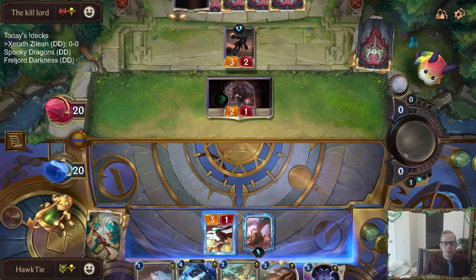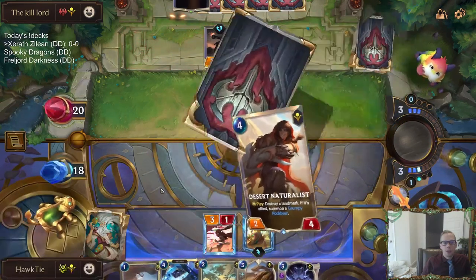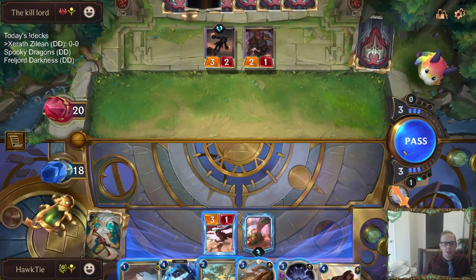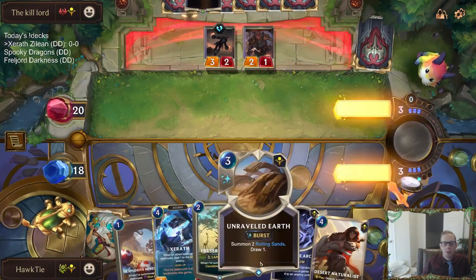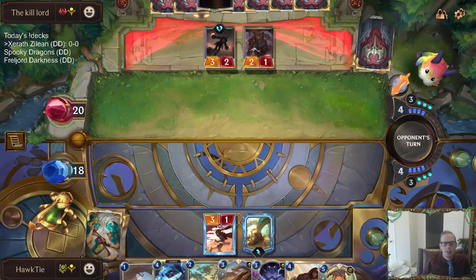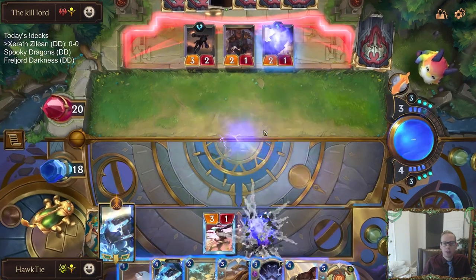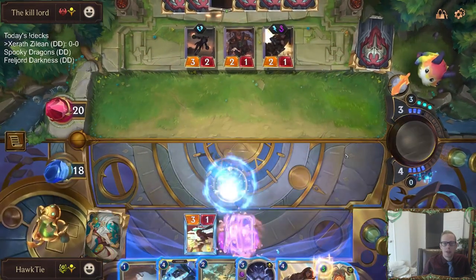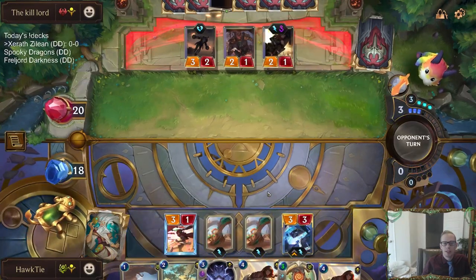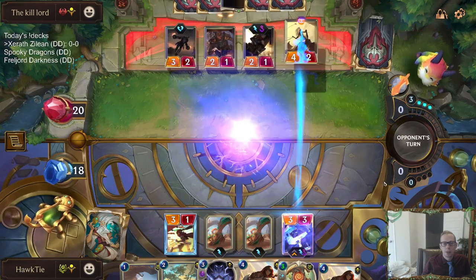We'll just take the two. It's good to leave them with a one-health thing with Xerath dealing one damage to start with. I think I just pass here even though I waste one mana, because I want to keep this Rite of the Arcane. I probably should have just played Unraveled Earth — I could still have one spell mana right now if I had played that last round.